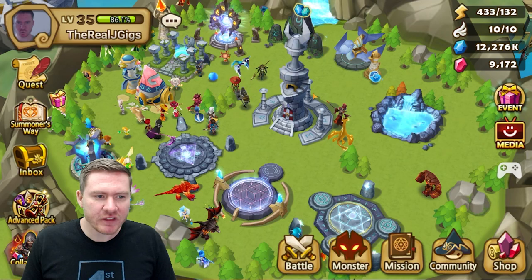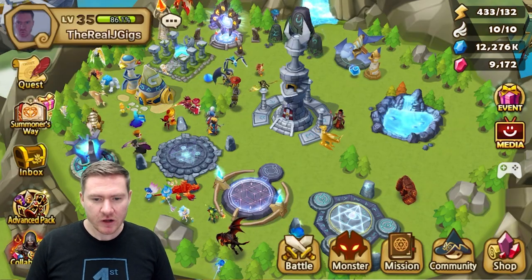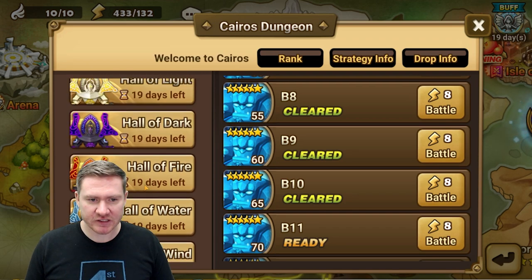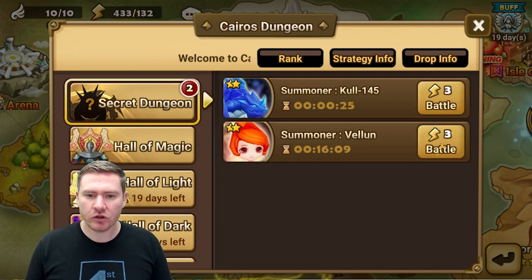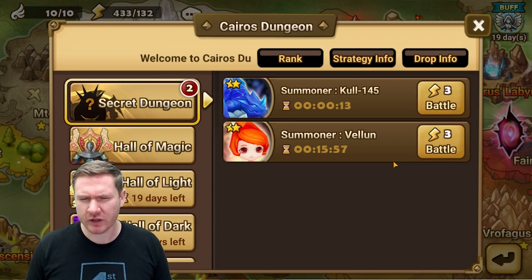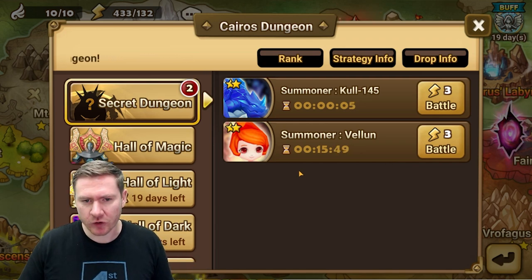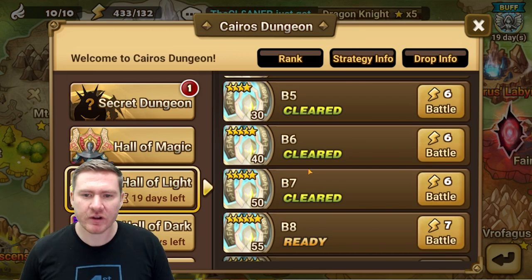The last tip I want to give is about secret dungeons. You can get a couple of really important champs from secret dungeons. When you're new to the game, you'll have all your attribute dungeons open for 30 days, so it's a great time to take advantage of this. When you farm in an attribute dungeon, you have a small chance of opening a secret dungeon. Inside, there are 10 waves of a specific champion — how far you get determines how many fragments you receive. You need around 40 fragments for a 3-star summon. Even if you can't beat stage 10 every time, you'll get up to 4 frags per run depending on how far you get.